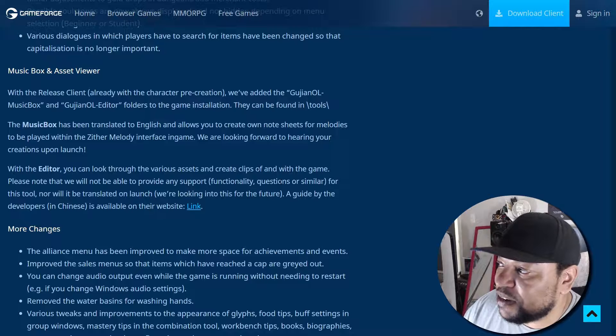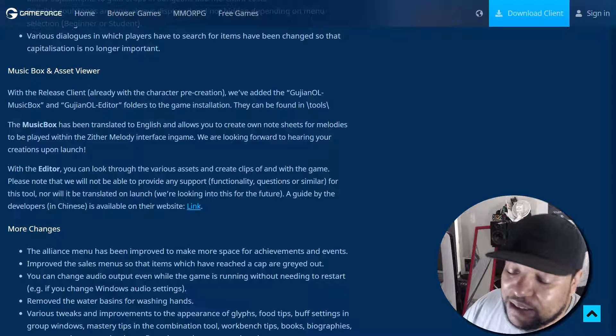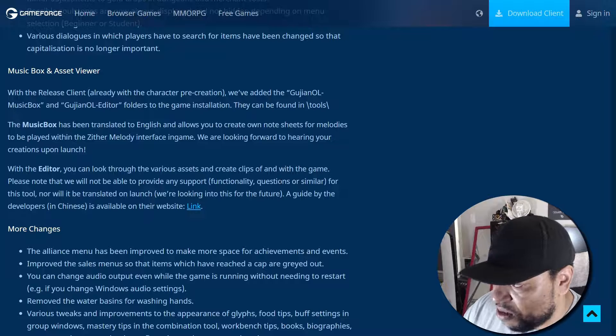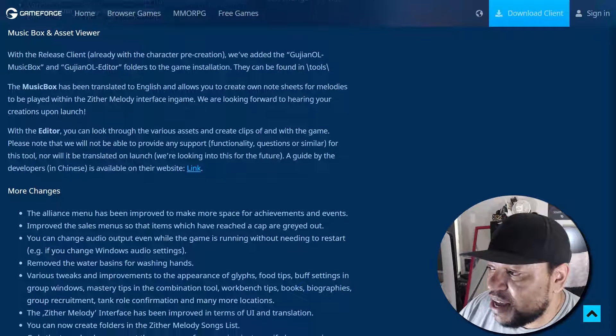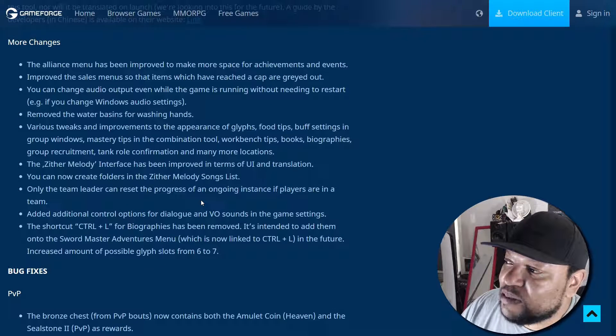The music box and asset viewer: with the release client, and already with character pre-creation, they've added the Gugno music box and the Gugno editor folder to the game installation — found in the Tools folder. The music box has been translated to English and allows you to create your own note sheets for melodies to be played with the zither melody interface in game. With the editor you can look through various assets and create clips of and with the game. A developer guide in Chinese is available on the website.